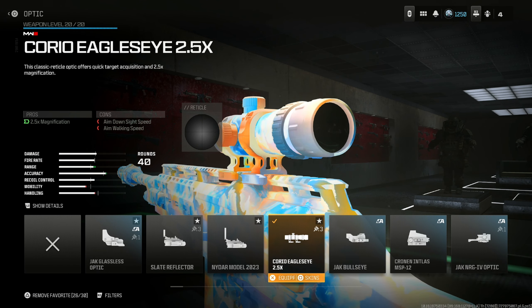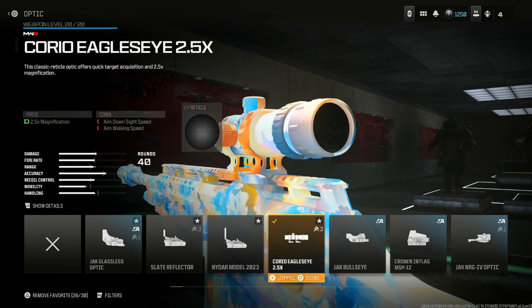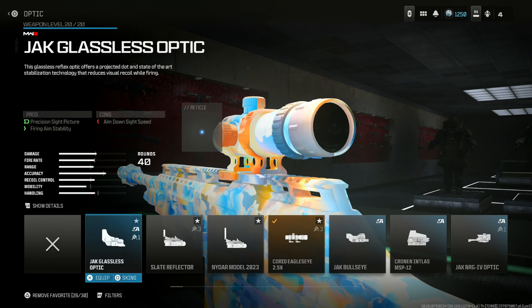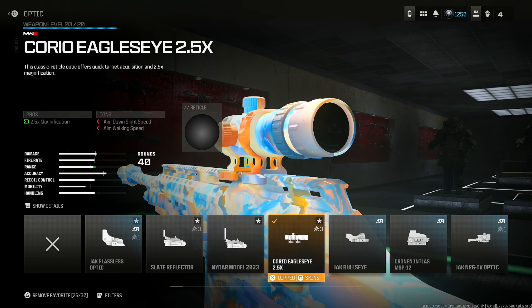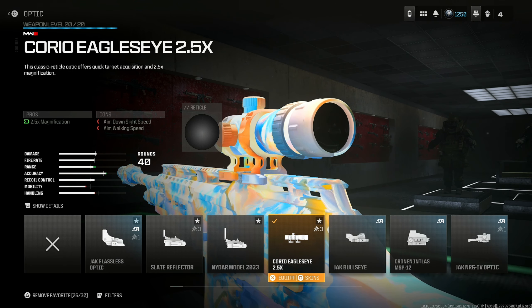Put on the Corio Eagle's Eye 2.5x. There's something about the Corio Eagle's Eye versus the Jack Glassless Optic — you get better hit scan with the Corio Eagle's Eye. If you don't believe me, try it out for yourself and you'll see what I'm talking about.